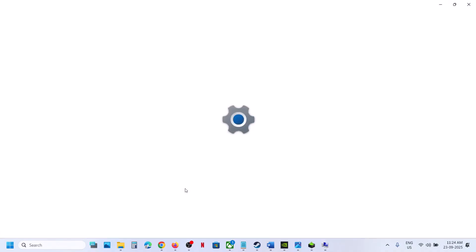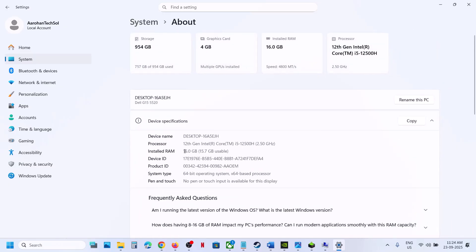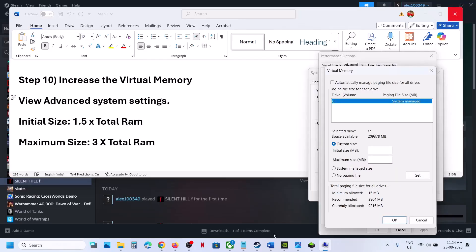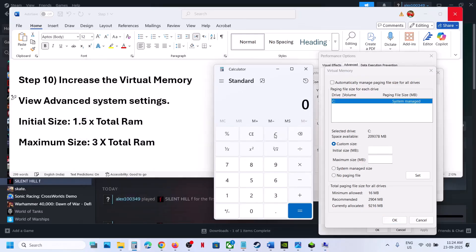For initial size, use 1.5 multiplied by your total RAM in MB. You can check your total RAM under System > About. In my case it's 16GB, so: 16 × 1024 = 16384 MB × 1.5 = 24576 for initial size. For maximum size, use 3 × total RAM in MB: 16 × 1024 × 3 = 49152 in my case. Then click Set — Set is important — then click OK.